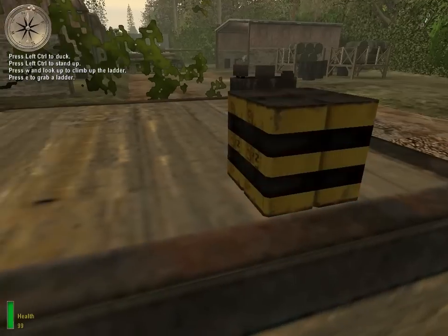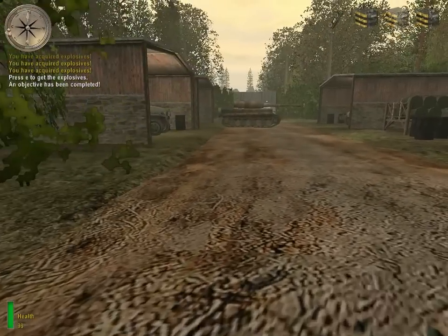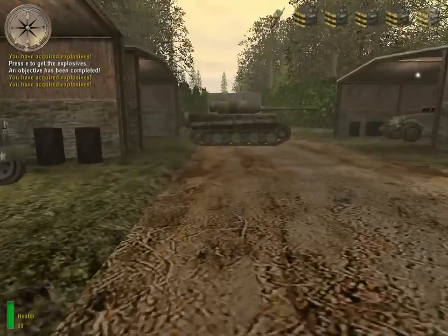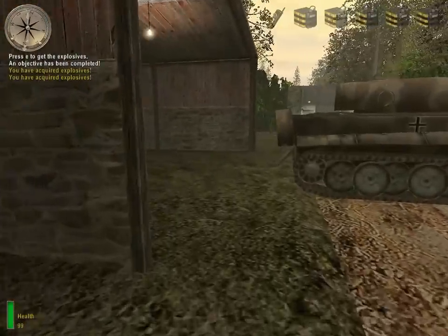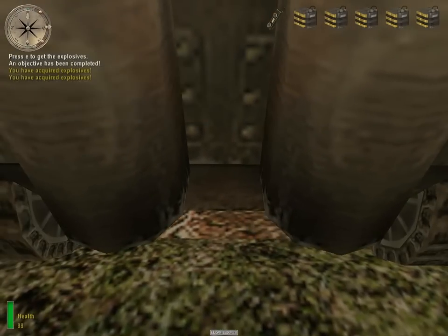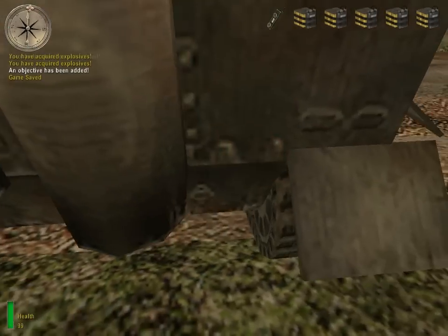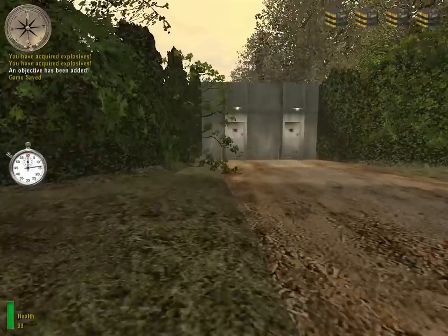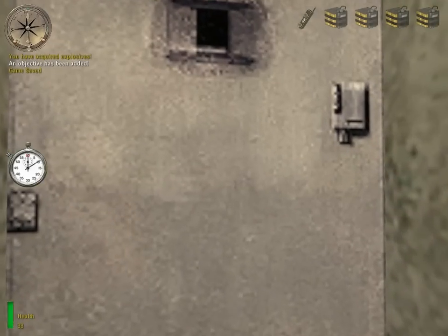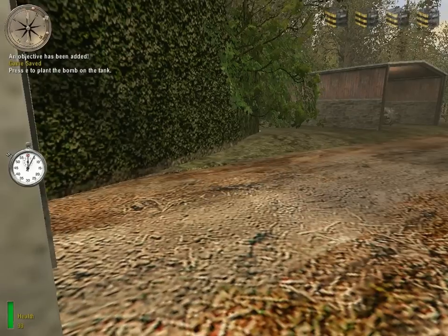Approach the explosives and press the use key to pick them up. Notice that an image of the explosives has appeared in the upper right corner of your view — this shows you the items in your inventory. The other image represents the radio through which we are communicating. A red transparent image of the explosives has appeared on the tank. Press the use key while near the image to plant explosives on that tank. Items you need to use or destroy to complete your mission will also pulse red.